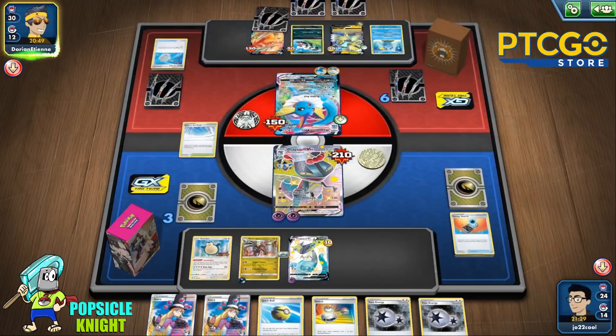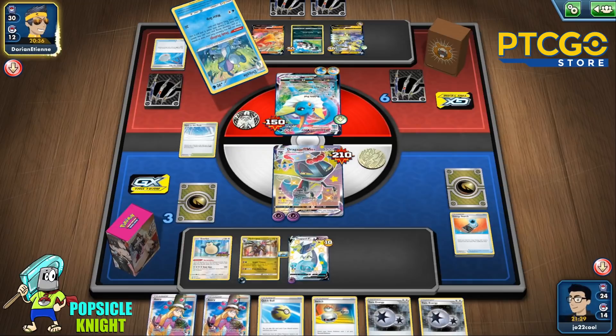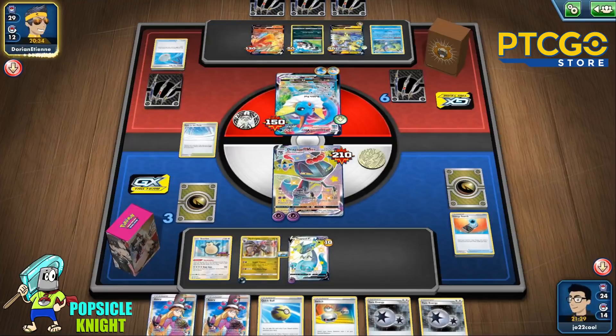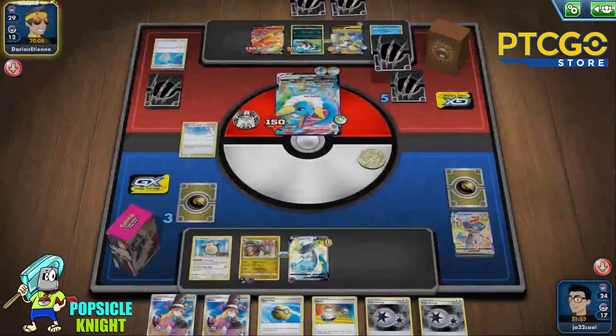We're going to chip away at this Zigzagoon. They can actually use Zeraora V to attack and get four prizes, but we're way too far ahead in prizes for it to make any big difference, so we should still be okay. There's a Telescopic Sight — if they have a Passimian they could knock out the Dragapult V on the bench. But no, they're just going to Max Torrent against our Dragapult VMAX, and that's going to be game. Dragon Counter for 320 damage — getting our last three prizes against this Rapid Strike build. Good game!